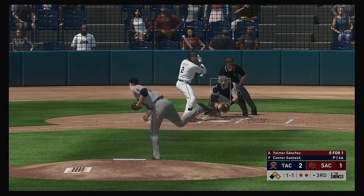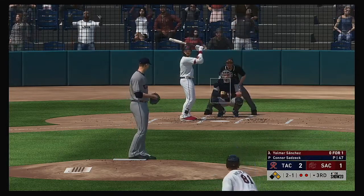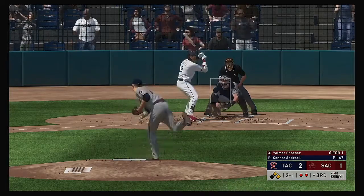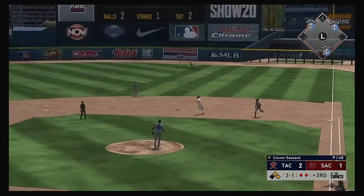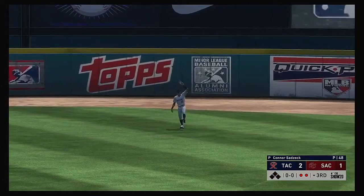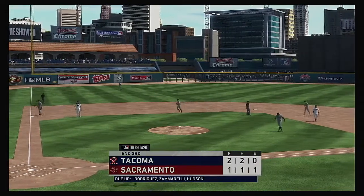To the plate now, Yomer Sanchez. No offer on that one — two balls and a strike. He's already blocked two in this inning. This guy just can't seem to find the strike zone. Pulled toward right center field — Rodriguez is going to have room out there as he puts this away to retire the side.